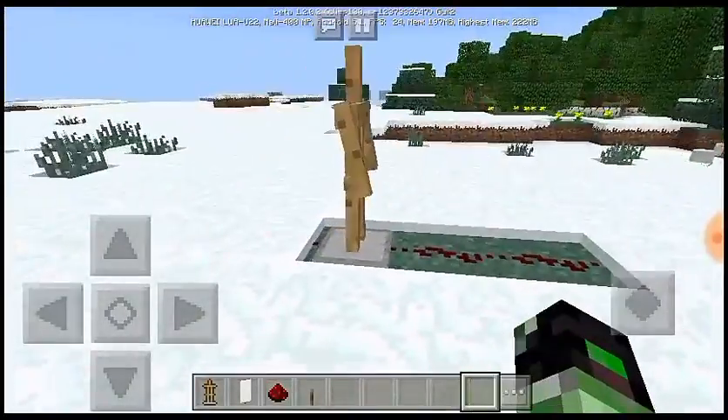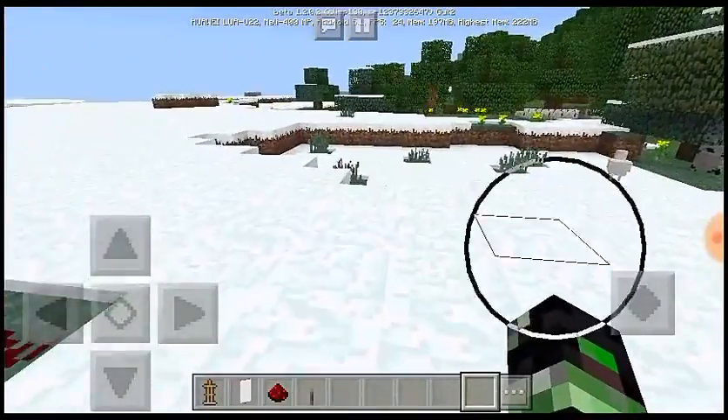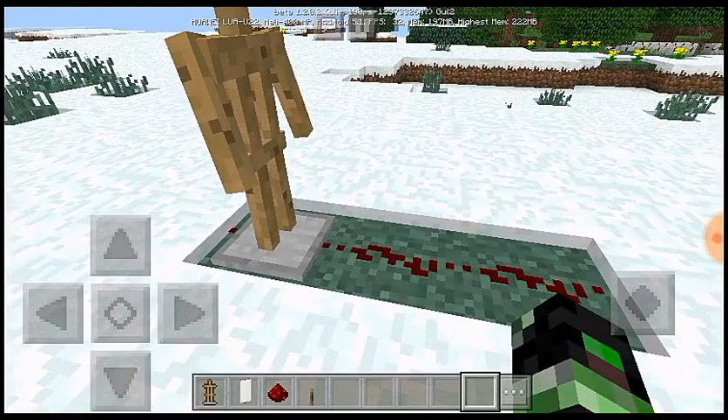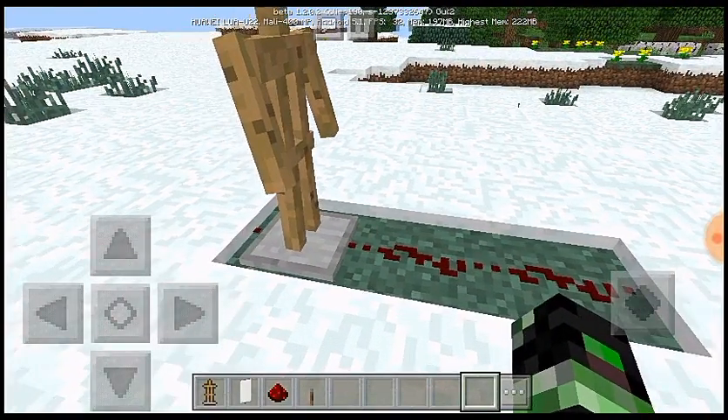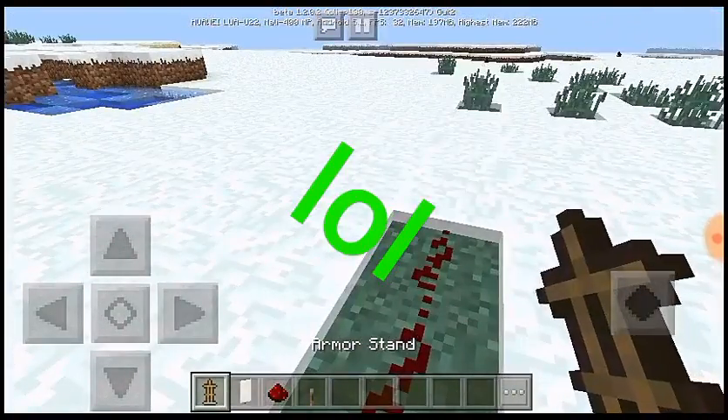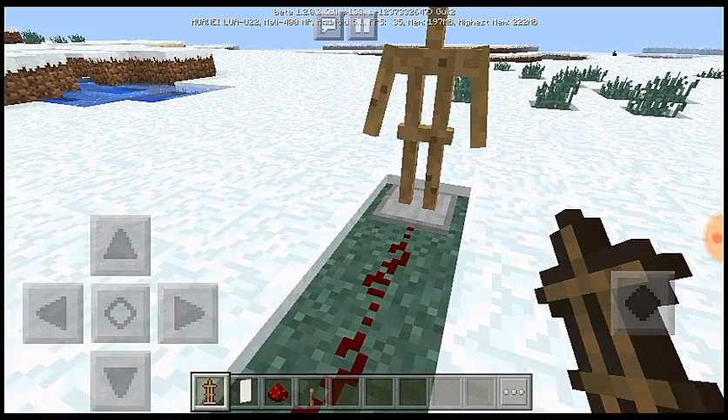First, if you don't know how to change your armor stand pose, you've ever wondered how — even with redstone connected — look, it's actually stupid. You must make the armor stand stand on the redstone. I mean, that is just it.